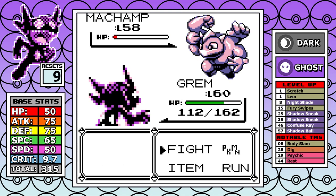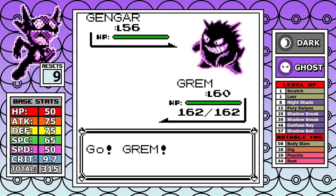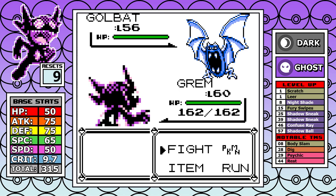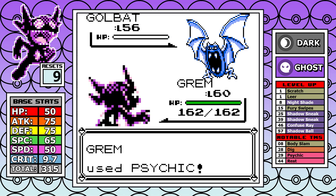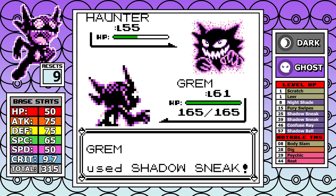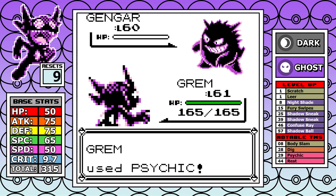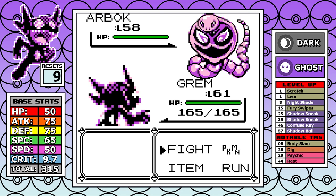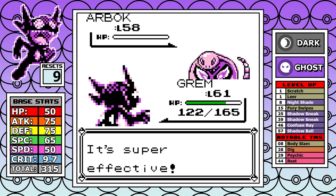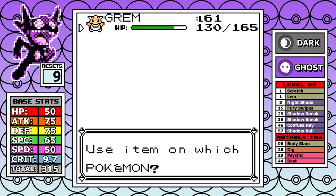For Agatha, keeping Shadow Sneak paid off as one of the biggest optimizations. With only 50 base speed and no badge-boosting moves, Sableye will never outspeed her Pokémon. Having a priority move that's also super effective makes a battle that was originally very tough into one of the easier battles of the run. At this point, feeling pretty good — time isn't bad and all the adjustments feel solid.